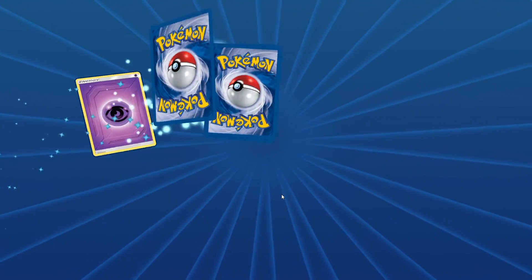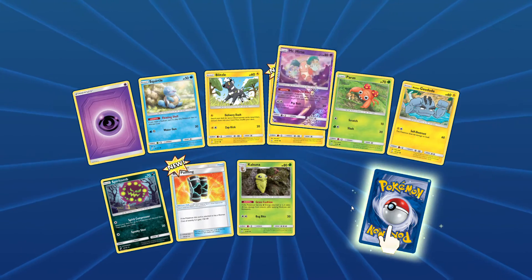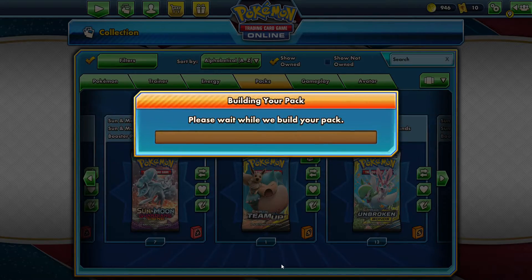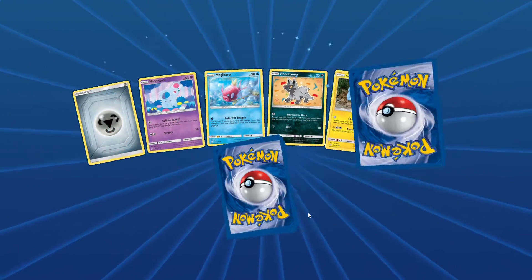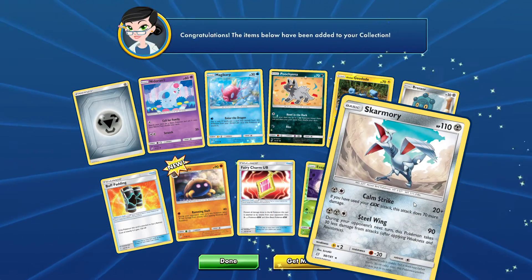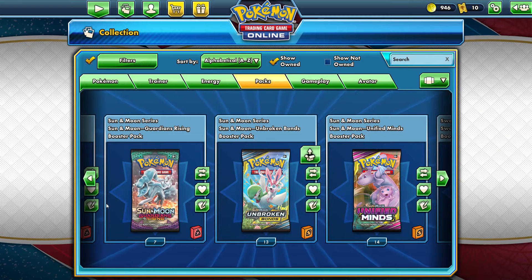We're not getting any prisms here, but we need to. Only one GX out of 10 packs — that's kind of ridiculous.